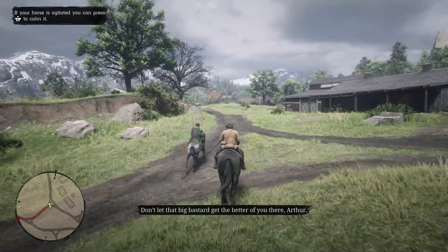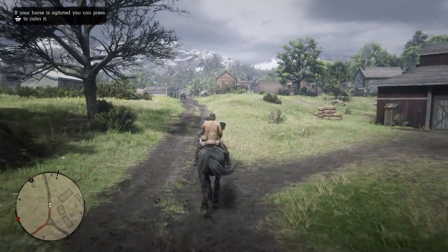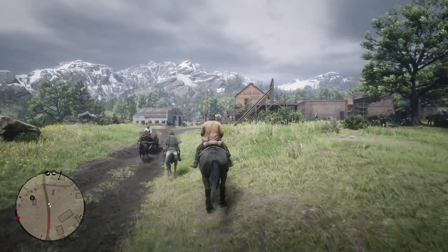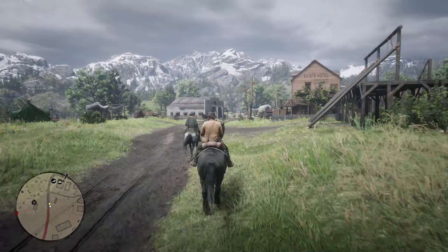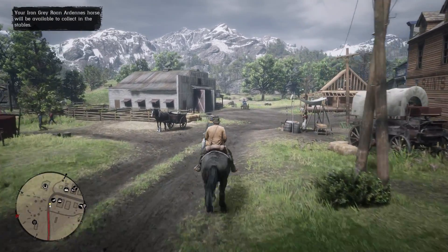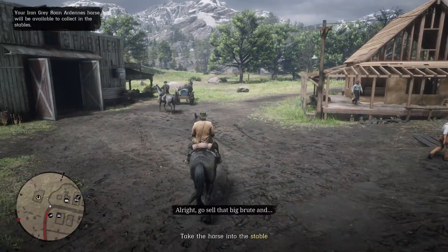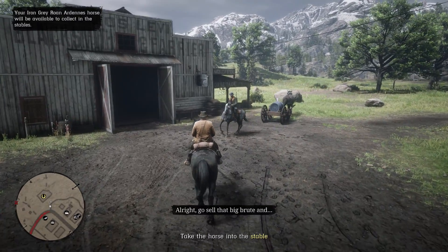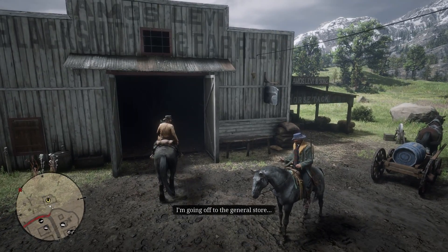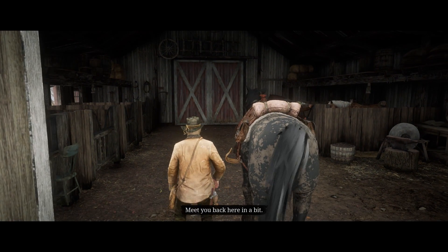Don't let that big bastard get the better of you there, Arthur. He's all right. So that was a pretty quick trip. The stables are just up ahead. Find us meets here, nowhere else. All right, go sell that big brute. Buy yourself a horse. Okay. I'm going off to the general store, get a few things to lure that bear out with. Meet you back here in a bit.